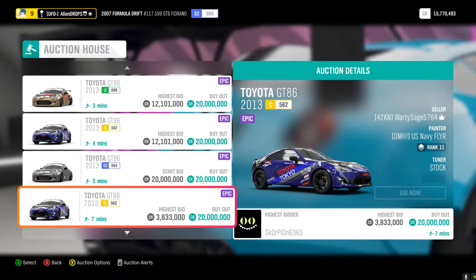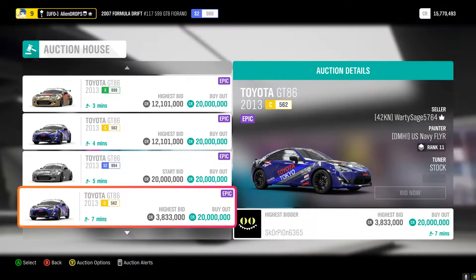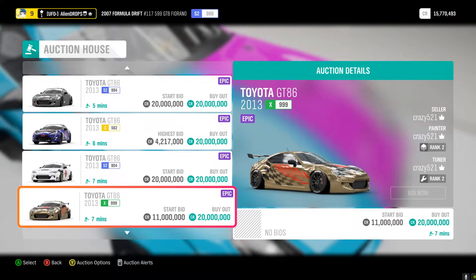You just want to sit here for a little bit, bid on the lowest amount, try to win the bid, and then resell it for 20 million dollars. I've seen people make a lot of profit off this.